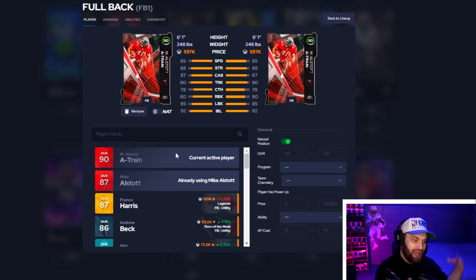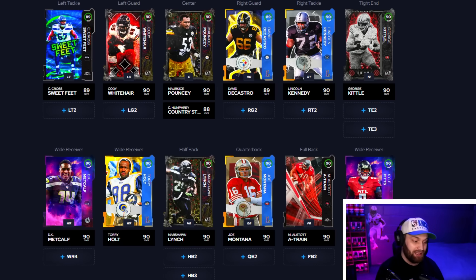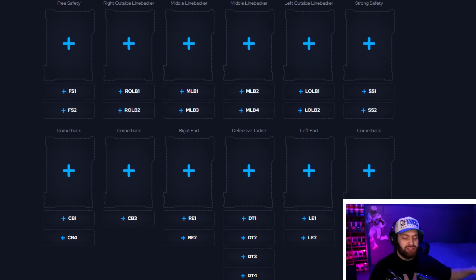To finish off the offense, we're going to go with the AKA — or I guess you could call it X-Factor 2.0 — Mike I'll Start a Train. Whatever you want to call him, that's what I think the best card in every position on offense looks like.